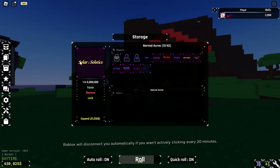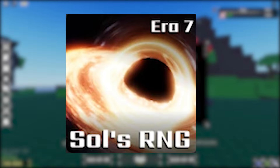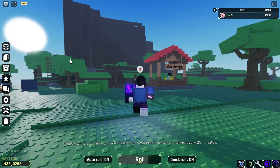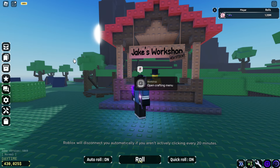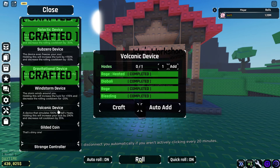I spent 24 hours in Souls RNG era 7 update. I got a couple of new auras to show you guys and also a new device I almost can actually craft — it's called the volcanic device.